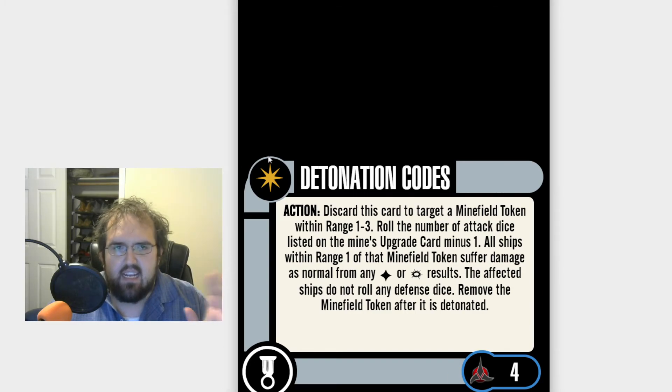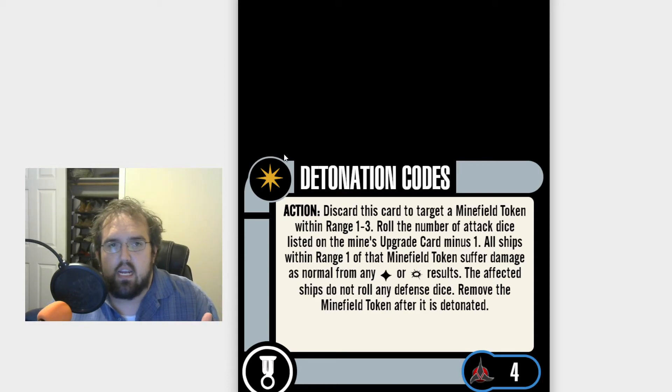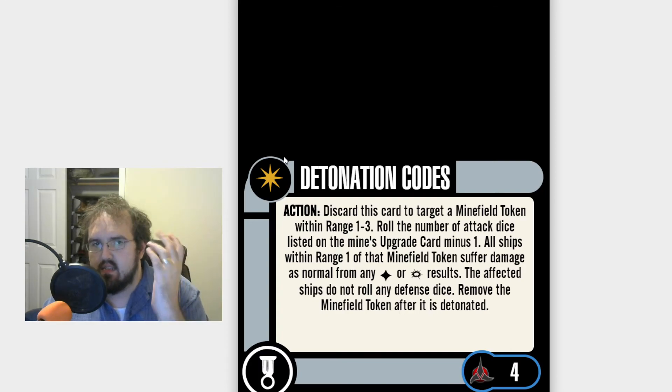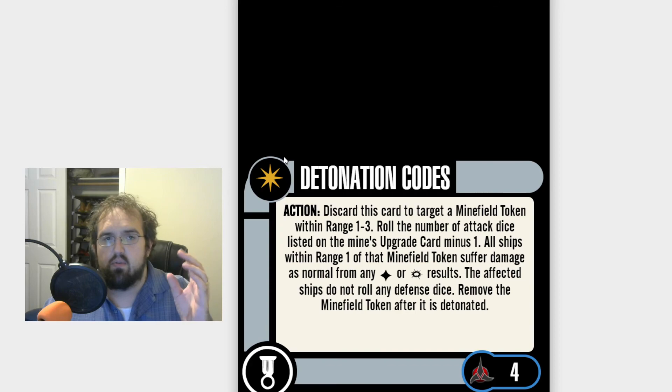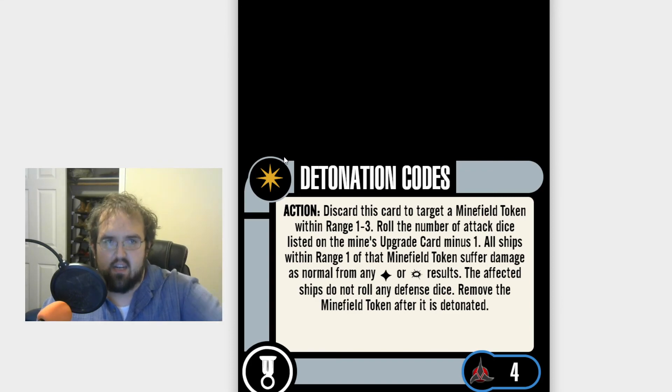All that being said, Det Codes is a very straightforward card. People aren't running it, and they should be running it — I don't understand why. It's good. It needed a little more attention. How do you make use of it? Bring your own cloaked mines. Make sure you can do it. One copy is enough. But at high-level play, at certain missions, organized play, you know your opponent will want to mine an objective, and so you want Det Codes to destroy that obstacle preventing you or hindering you from going where you want to go.